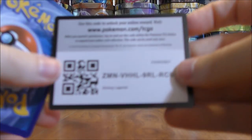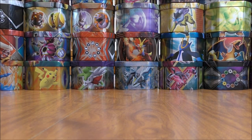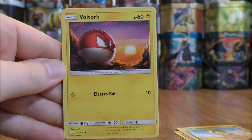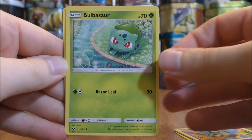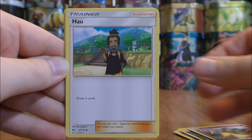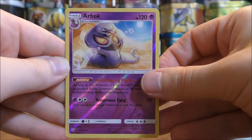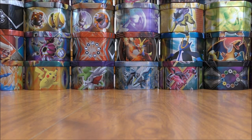Pack twenty-seven is a Shiny Mew cover artwork pack. I've done very well with the Shining Pokemon pulls — pulled out two Mew and two Volcanion. Pack twenty-seven starts with Litten, Breloom, Voltorb, Golett, Bulbasaur, Metal Type Energy, Golurk, Howl, Feraligatr, a Reverse Holo Arbok uncommon, and the rare is a Hoopa holo — a cool looking card, and the first Hoopa holo I believe I've pulled so far.